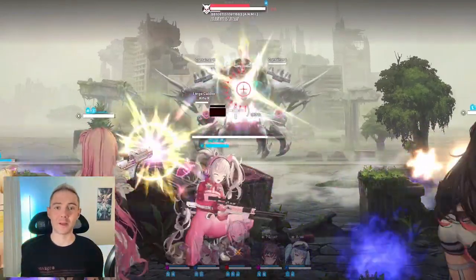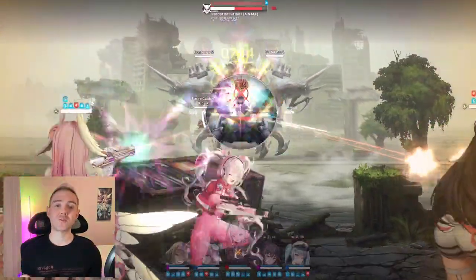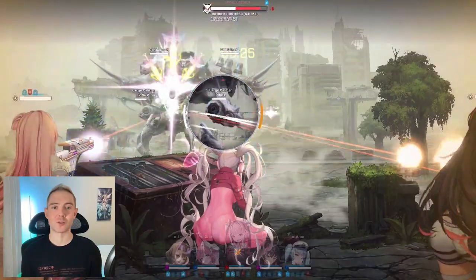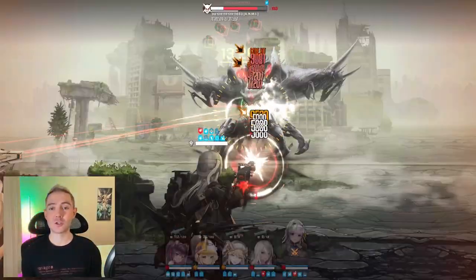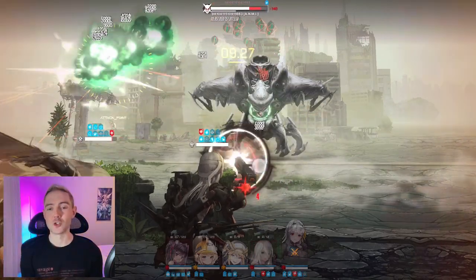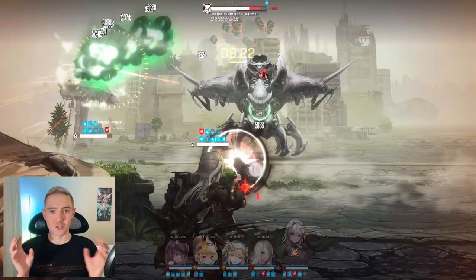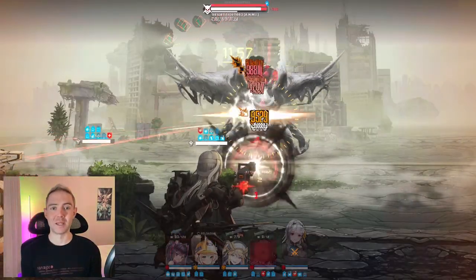Note that at that point you can actually multi-hit the core and the body by aiming through the mouth if you have a pierce ability, such as on Alice or Nihilister. Rocket launchers can clear the slow-moving bombs that come overhead, so rocket launchers are going to be super useful there, and they can also hit multiple parts with their AoE — like the core in the middle and the two guns, and potentially even the ones up on top if you have a big enough AoE.